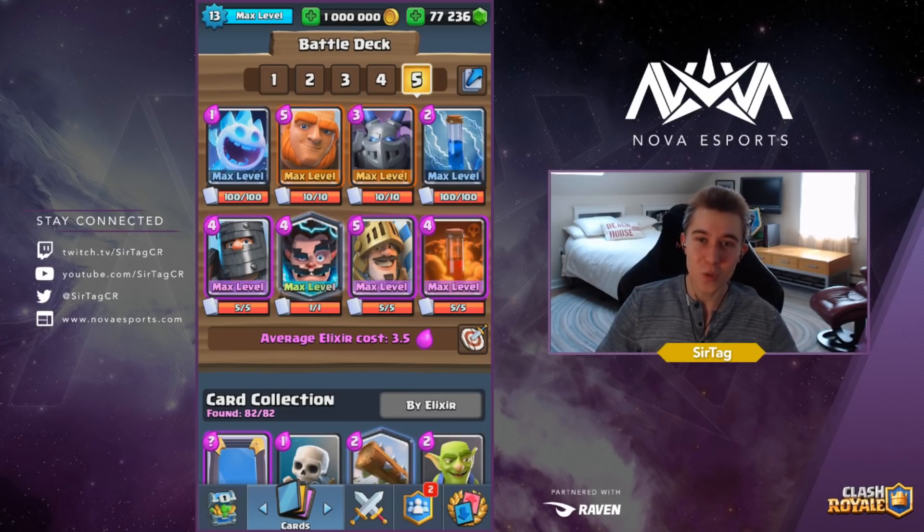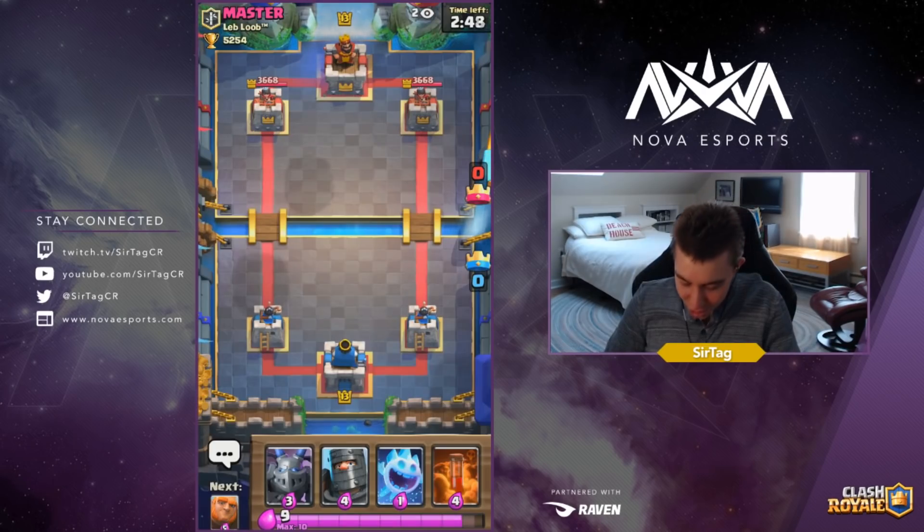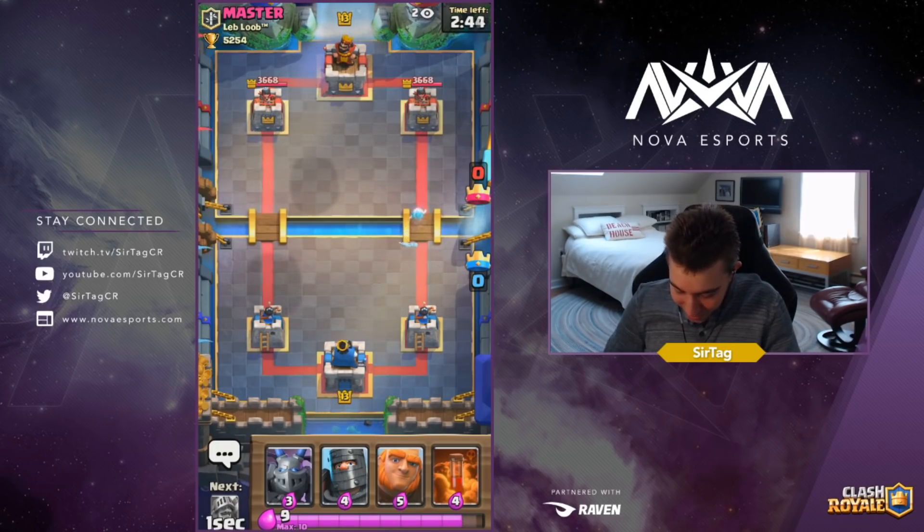Anyway, this deck is incredibly easy to use, and it's one of the strongest decks in the game for Ladder and Grand Challenges. So let's jump straight into some High Ladder games, and let's assert some dominance. Alright guys, so we got a game against Master — we gotta show him who his true Master is. We're gonna be dropping Ice Spirit at the river, and we wanna see what he's up to. We don't really wanna make a huge first play.